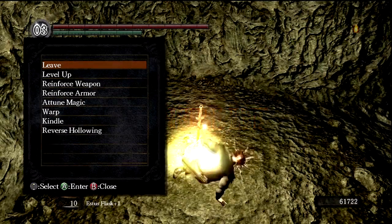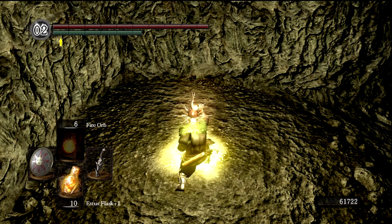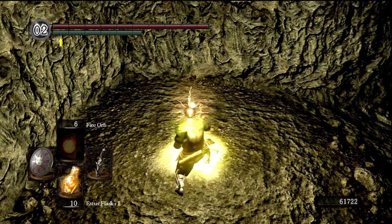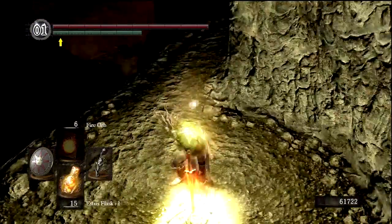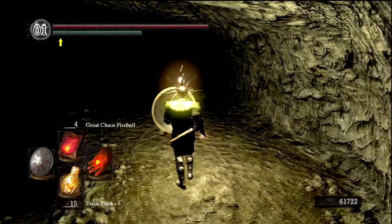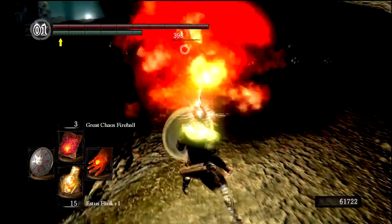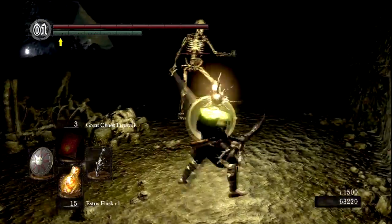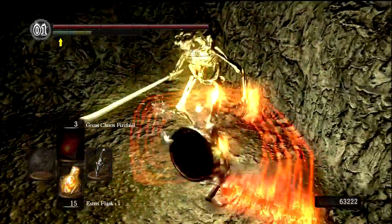We'll light this bonfire and rest. Might as well kindle it — we've got to kindle it twice to get to plus 15 Estus Flasks. I'm really blowing through humanity here, but I would rather have 15 Estus flasks. Come out over here — Great Chaos Fireball is a little bit more reliable. That allows me to get recharges on my Pyromancy Flames, which is super important. Skeleton dog is dead. And a regular skeleton — let's just fight him hand to hand. This is the same guy that was in the graveyard at Firelink Shrine.